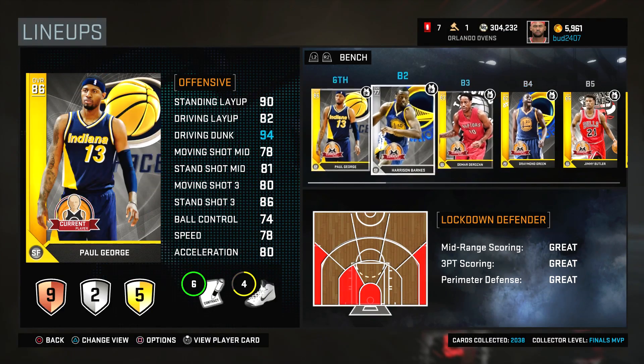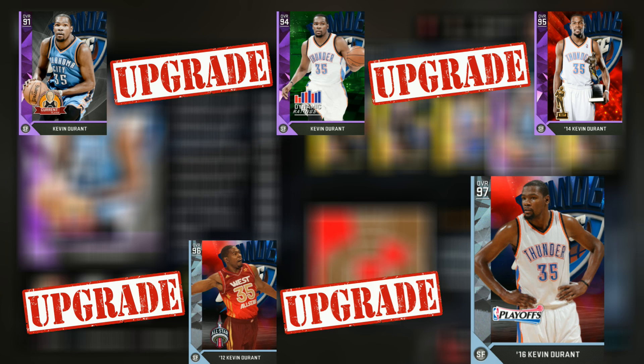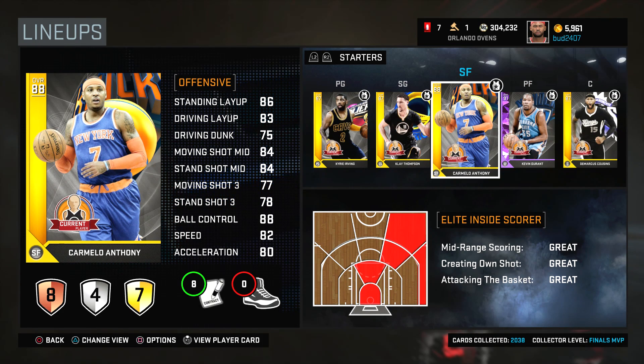So for instance, Kevin Durant — he's got many versions. For us to use all the upgrades, we would have to go through all of them to get to the Diamond. We would have to use the current, the dynamic, the MVP version, the all-star game version, just to get to the playoff moments Diamond Durant card. And there are multiple Mellos — we could end up getting the Denver Nuggets version after the dynamic. It just depends.